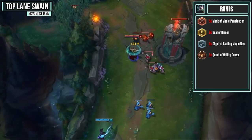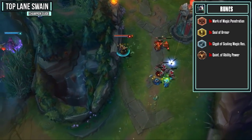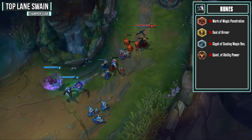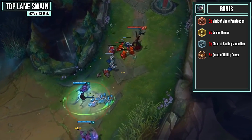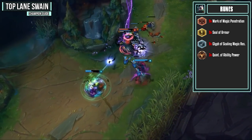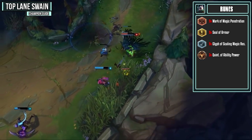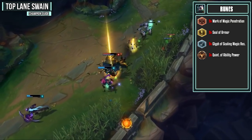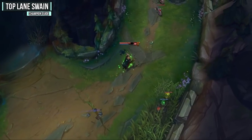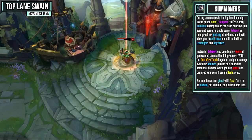For your runes, you'll want magic penetration reds, armor yellows, scaling magic resist blues, and ability power quints. All of these runes are basically must-grabs on Swain. The scaling magic resist is interchangeable — if you're against a hard AP matchup, you may want flat magic resist instead to be a bit tankier from the start. If you're not worried about magic resist at all, you could go scaling cooldown reduction instead. Both are fantastic alternatives, but usually I go for scaling magic resist.